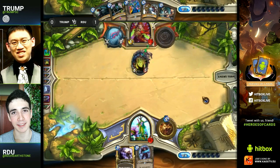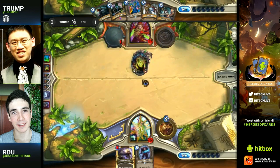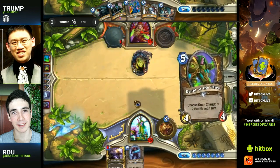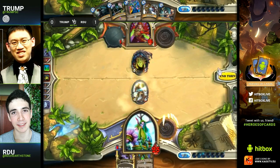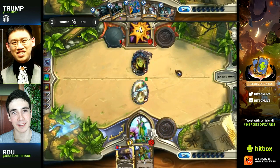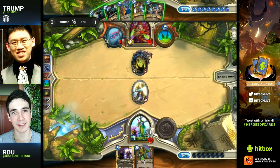He's decided to clear that, which is pretty strange. I would have preferred playing the Spectral Knight — if that was an Auctioneer I would have understood his decision, but it was just an Acid Drake. Not much an Acid Drake can do versus a Spectral Knight since it can't be targeted by spells. Especially coming up on the combo in three turns, you're really hoping to draw your other half of the combo or at least some minions, and RDU throws down the Spectral Knight — but is that a turn too late?